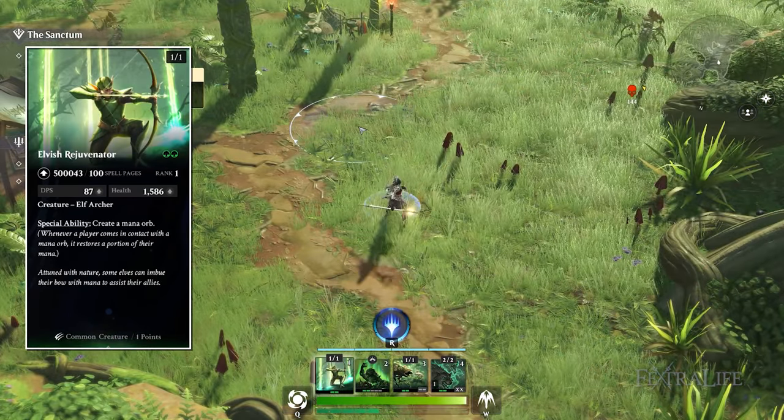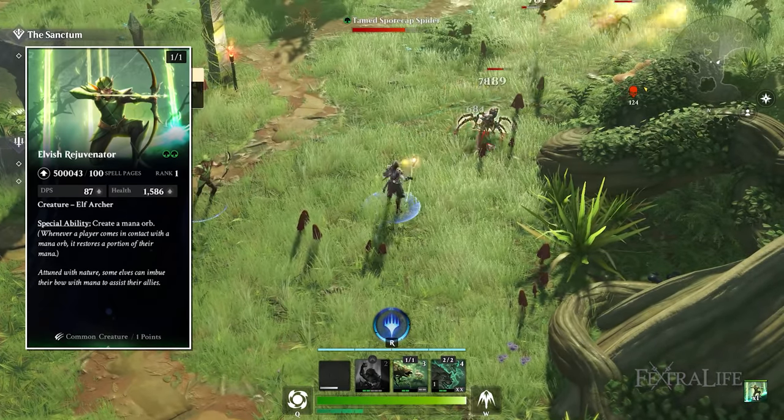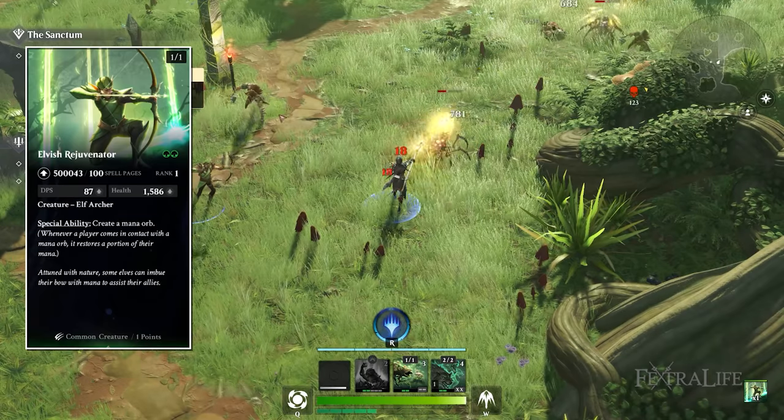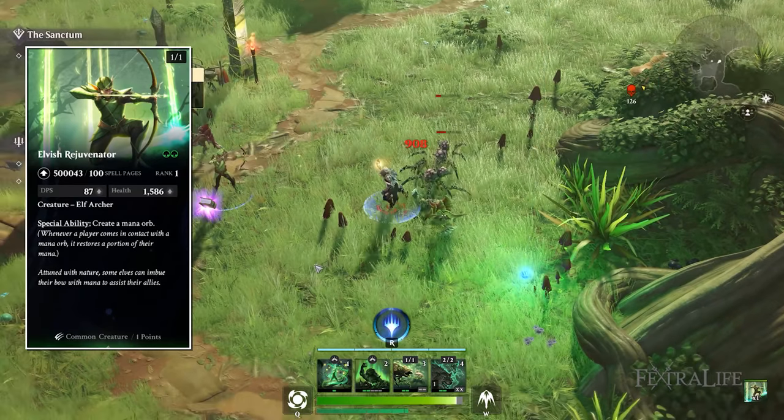Elvish Rejuvenator is a 1-1 creature for two green mana and is also an archer. Its special ability is that it periodically creates a mana orb for you — about every 10 seconds — which helps keep your mana up so you can keep casting spells.